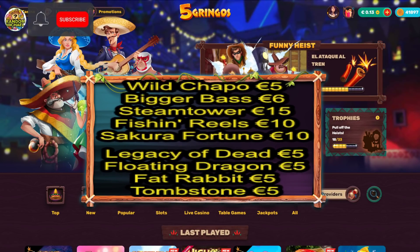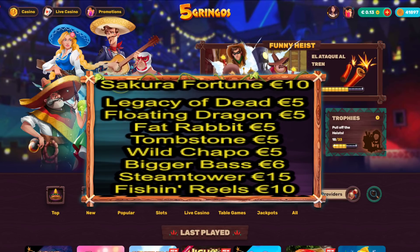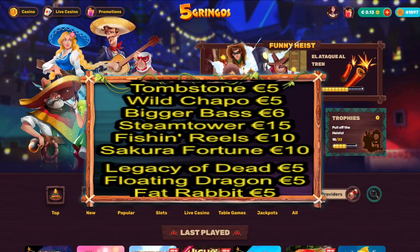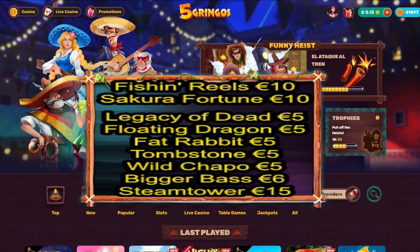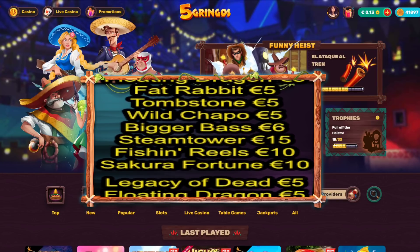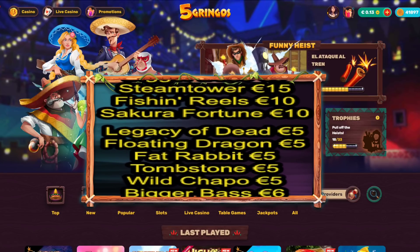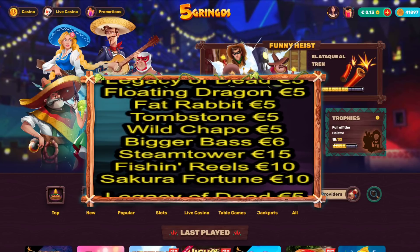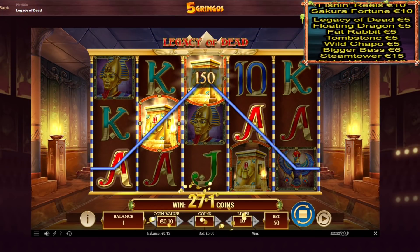Hello my friends, welcome to the new video. As you can see we have something special here today — an epic bonus hunt opening. We started off with a 4000 euro balance and played a couple of different slots. On the screen we have nine different bonuses: Legacy of Dead, Floating Dragon, Fat Rabbits, Tombstone, Wild Chapo, Bigger Bass, Steam Tower, Fishing Reels, and Sakura Fortune. We're playing on Five Gringos Casino. Let's go to the first bonus!